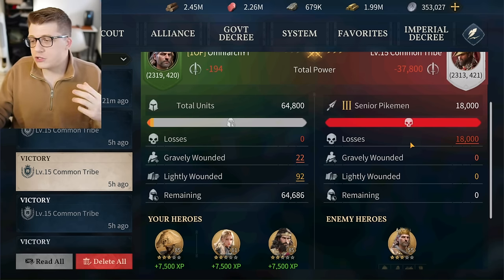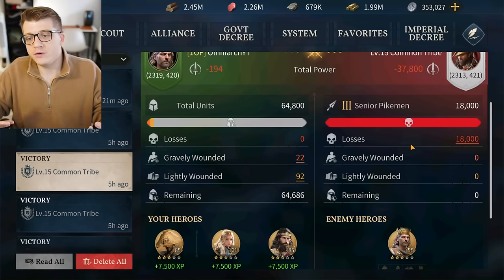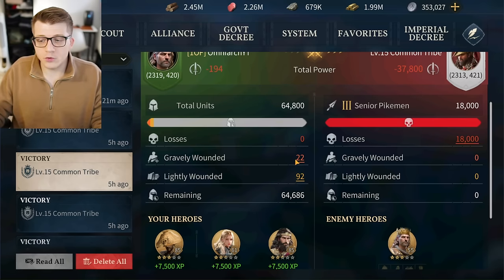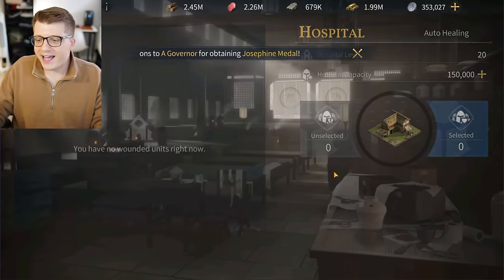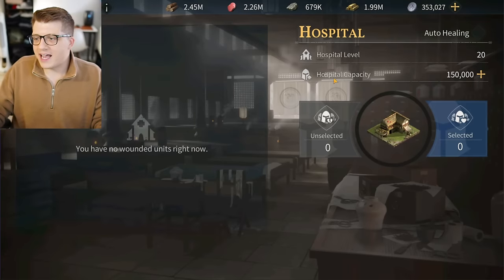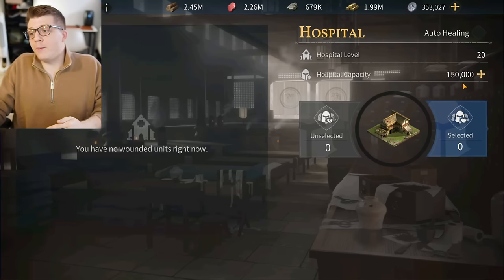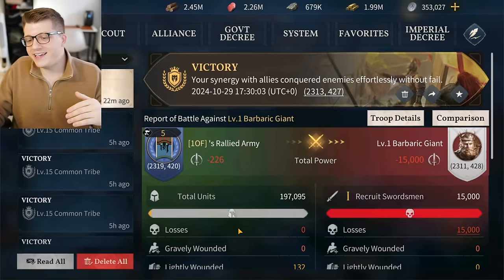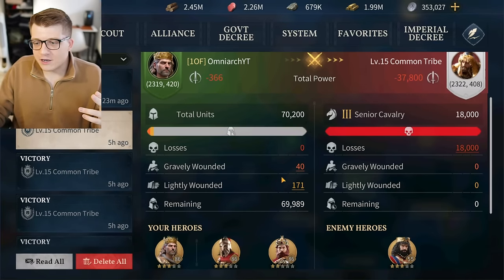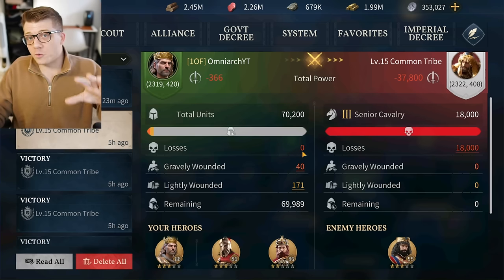Losses are troops you literally lose in battle — they're killed on the battlefield and cannot be healed. You have to retrain them. Gravely wounded units are the ones that go to your hospital. I have a level 20 hospital currently empty, with a capacity of 150,000 units. That capacity goes up depending on your hospital level and military technology.